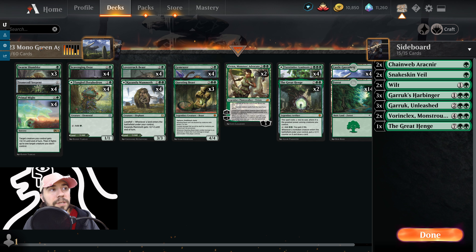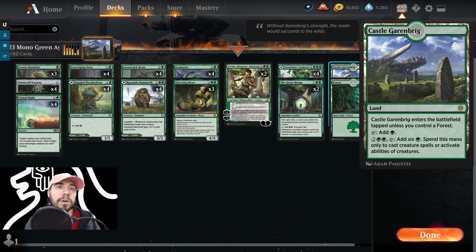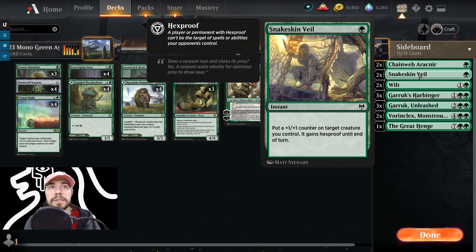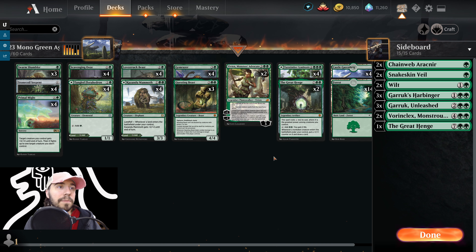This one's a Mono Green Aggro deck. The biggest thing that's really interesting about this one is that it's not supported in the main board by any of the new Kaldheim stuff, which is pretty interesting. Certainly there are things you could play, but Rint did it without that. You will see some pieces like Snakeskin Veil as well as Vorniclax in the sideboard — keep that in mind for the best of three.